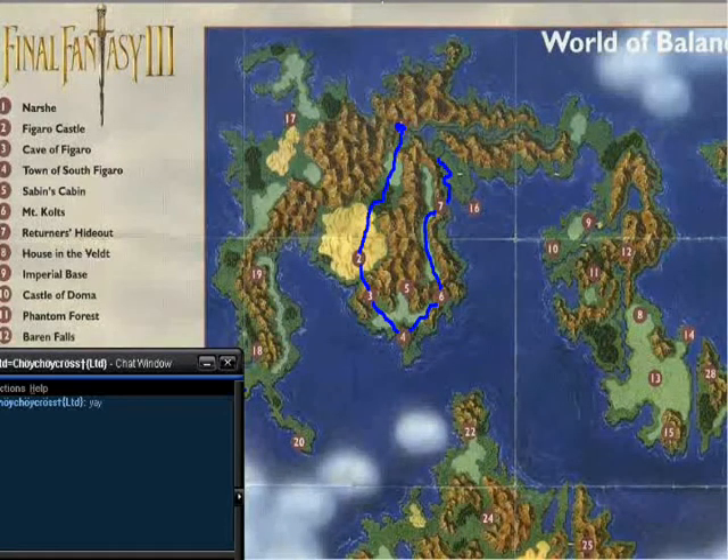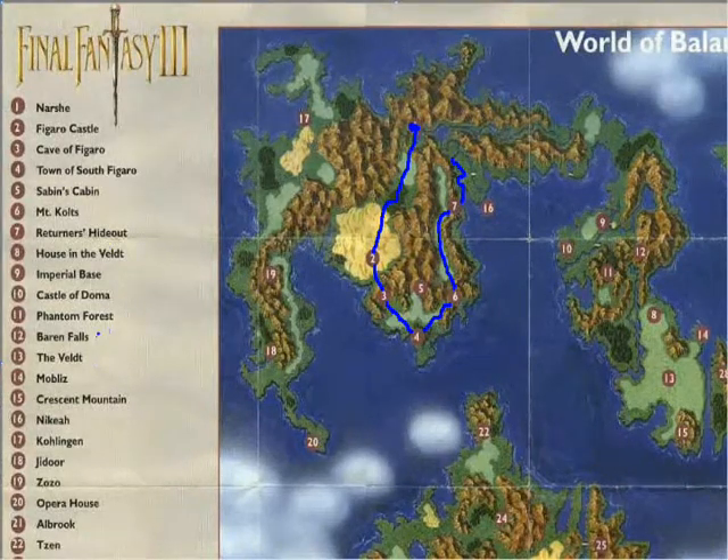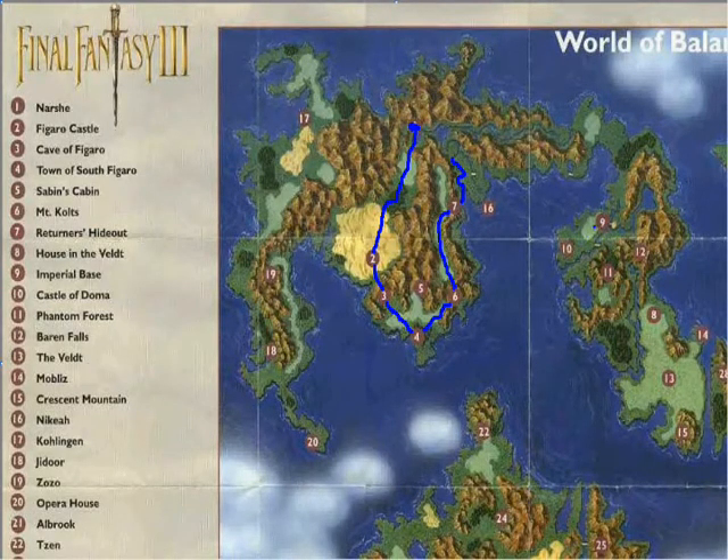Going through that canal, we got split off. Phantom Forest is over here. Imperial Base right there. So we take Sabin's Path because he floated down this way, and he ended up right there — smack dab, right there. Starting off there as Sabin, we went down here and got Shadow — from this house over here. We moved onwards through this little place and ended up at the Imperial Base, where we got Cyan.